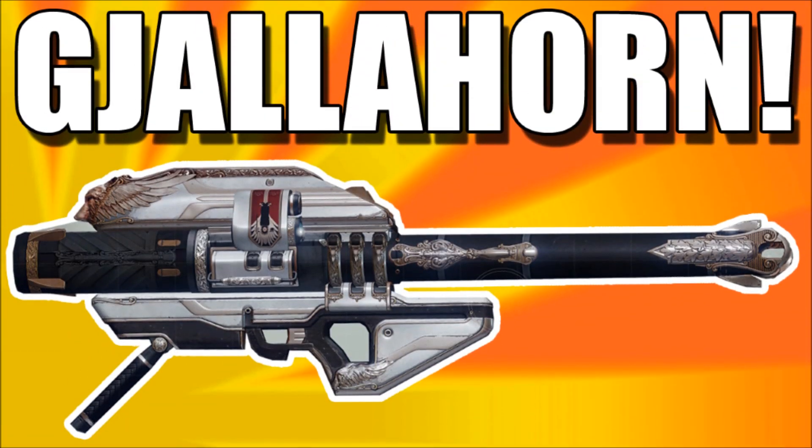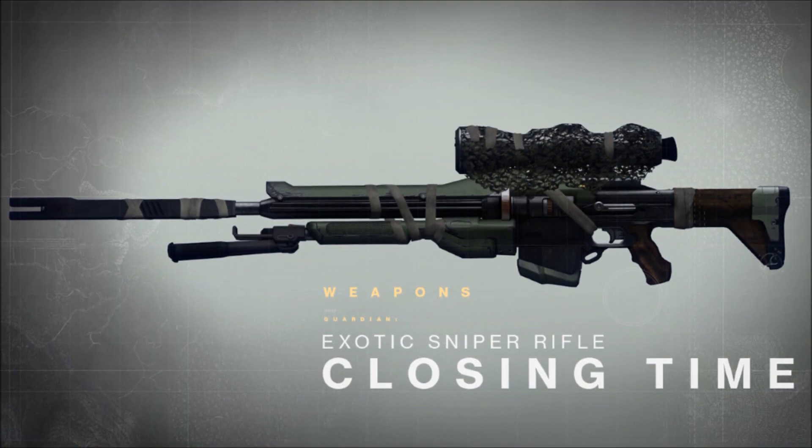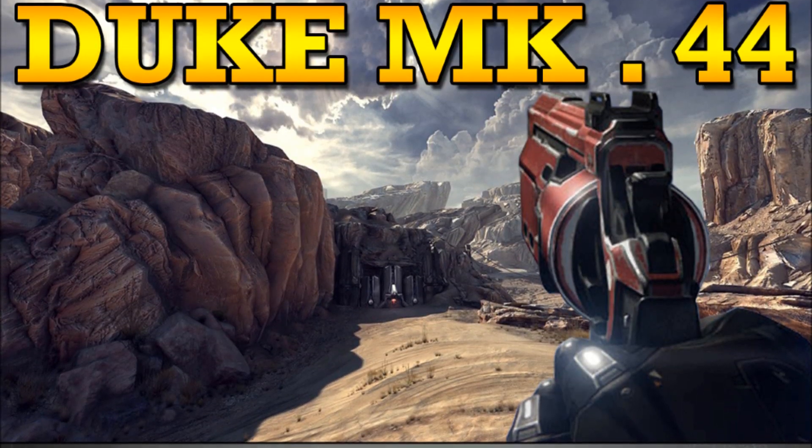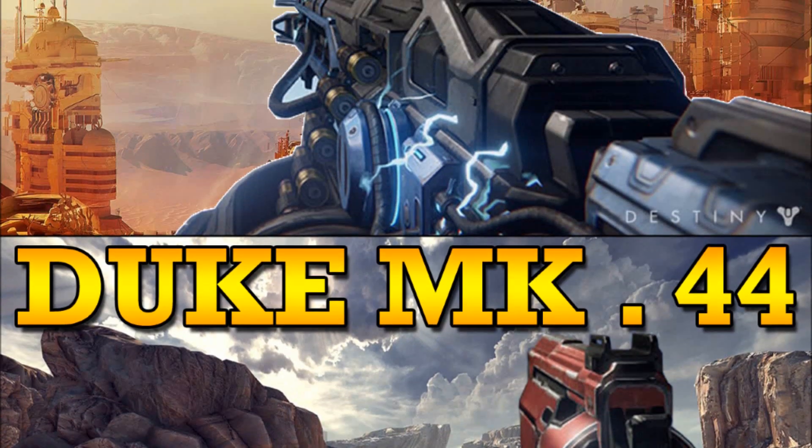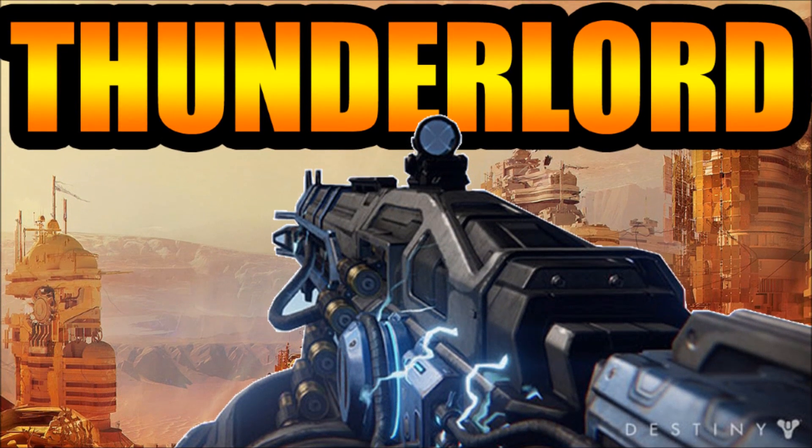Then we had Yalahorn, an exotic rocket launcher. Followed by Closing Time, an exotic sniper rifle. Next up was the Duke Mark .44, a superior hand cannon. This week we have the Thunderlord, an exotic heavy machine gun.